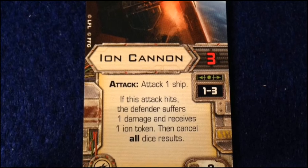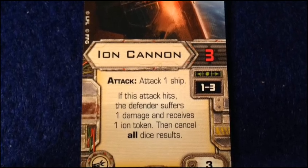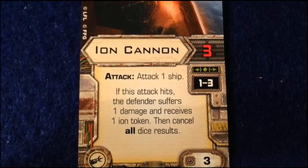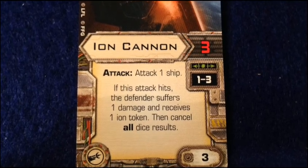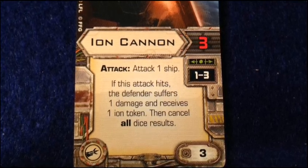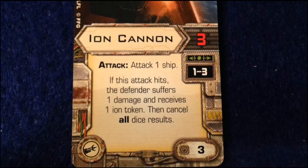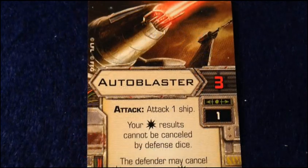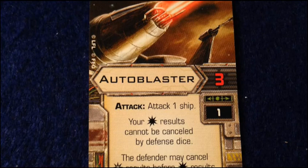We've seen an ion turret before on the Y-wing; this is a cannon version. If it hits, it only does one damage, but the defender gets an ion token. Ion tokens shut down the maneuver for the affected ship for one round — on its next maneuver phase it just drifts forward a distance of one. Ioning a target is good because you'll know exactly where it's going and can set your ships up to capitalize on that.